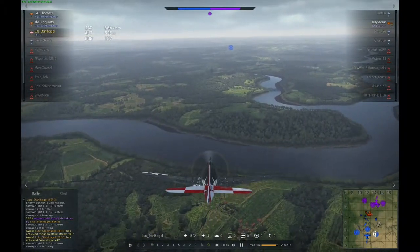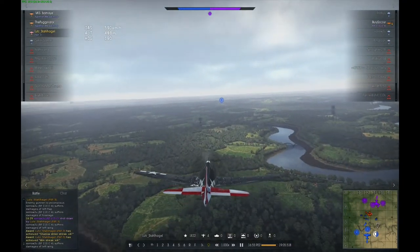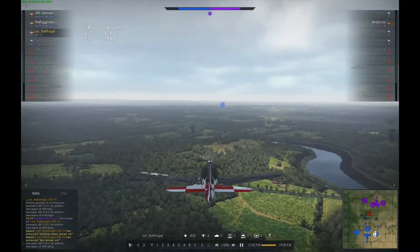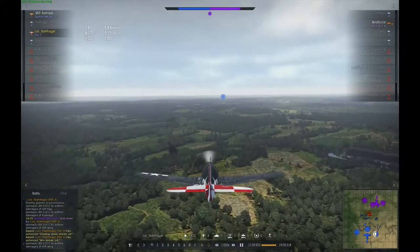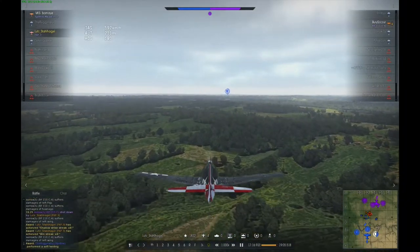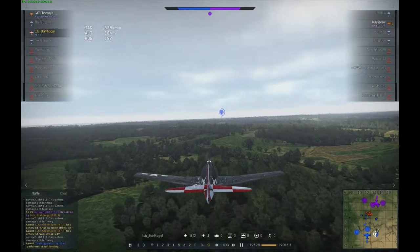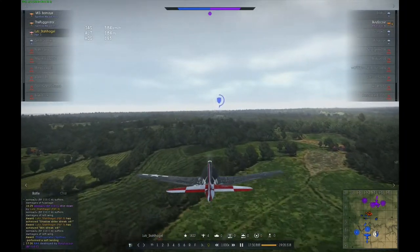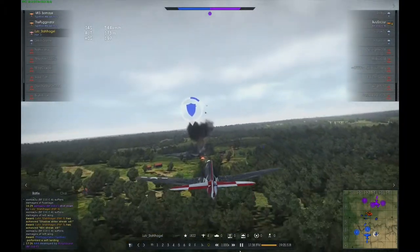I picked up some speed — around 580 to 600 kilometers per hour — and slowly caught up. His only goal, I think, was to damage or kill the third ground point. I was trying to catch him before he could do that, but he was really focused on speeding up. I caught up to this guy when he was damaging our last point, but he wasn't able to fully take it down.